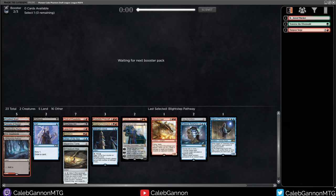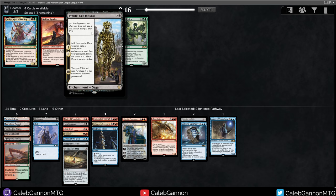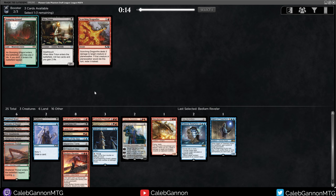We get the Blightstep Pathway — this is the black-red one. I'm playing Outpost Siege. I could potentially see playing Sheltered Thicket with an 18-land build because of how my mana is. Timur Calls the Dead — Mill 3, then you might exile a creature or enchantment card from your graveyard. I don't have a lot of cards for that to hit, so I guess I just take Bedlam Reveler. Could see that getting there. Scorching Dragonfire — sure.